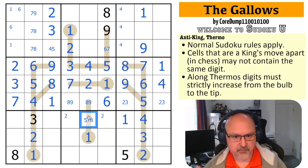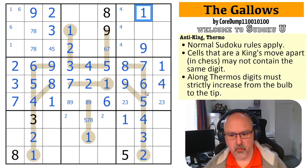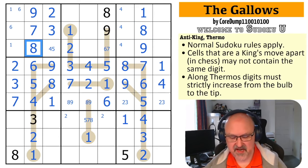This becomes an eight-nine pair. This is not a six anymore because it sees that by king's move. This is a seven-eight pair, so that becomes your nine. This column — one, two, three, four, five, six, seven, eight — means this is the seven and this is the eight, because that resolved the seven-eight pair.